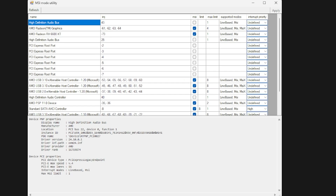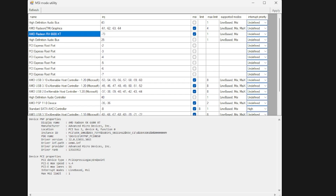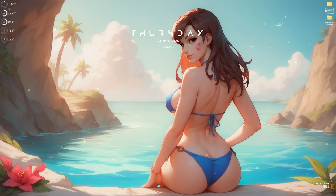Next is MSI Mode Utility 3.0 — right-click and run as administrator. Locate your graphics card in the software, ensure the MSI button is checked next to it, and set the Interrupt Priority to High. This improves the interrupt priority of your GPU, allowing it to perform much better without overclocking. Once done, close it and close the FPS pack.